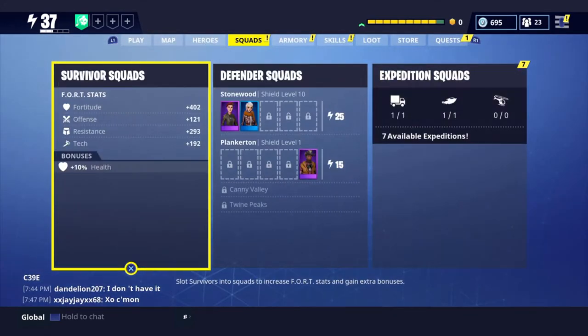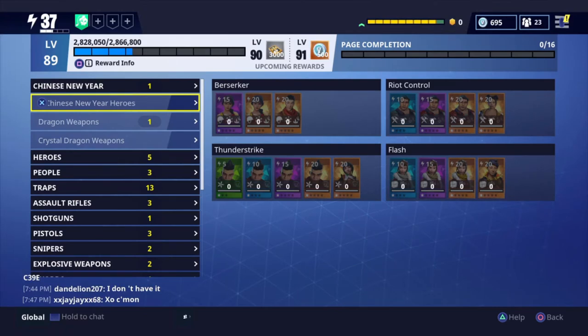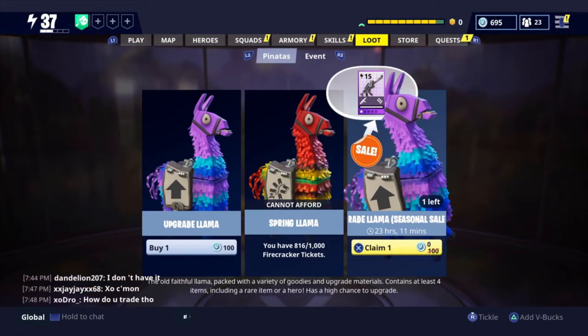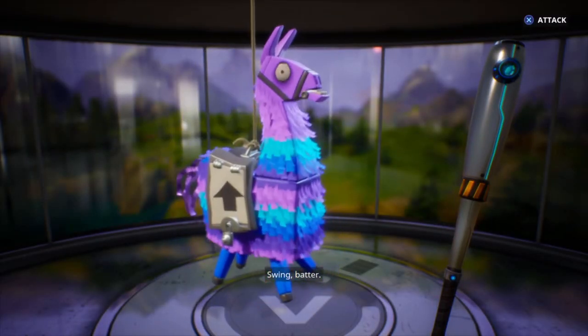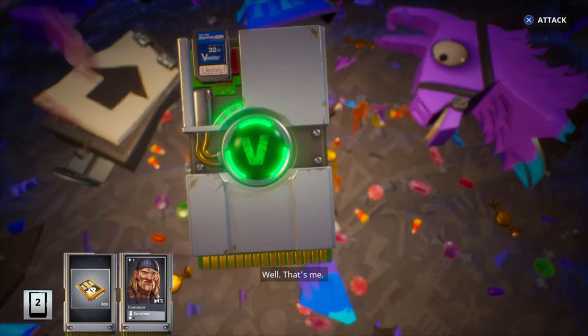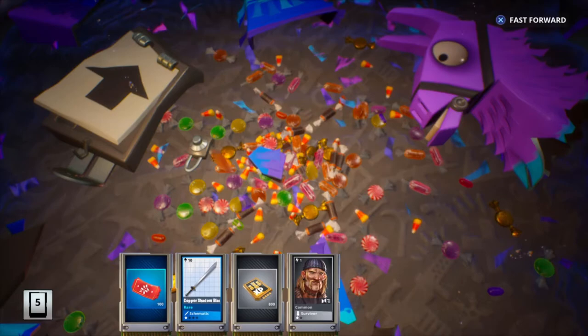I'm also about to get 500 V-Bucks from my collection book — yeah, I'll get a 500 V-Buck reward, so that's really nice. Let's claim this. It is a free llama, I'll definitely take it, thank you Epic. Maybe it has a higher chance of upgrading or something like that, I have no idea. Let's see — nothing at all. I'm not sure if they're gonna update the store with something else after this.